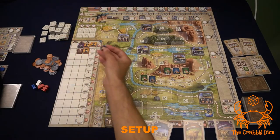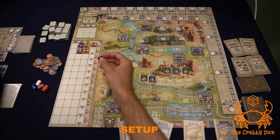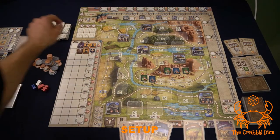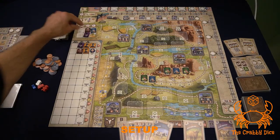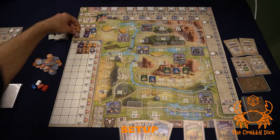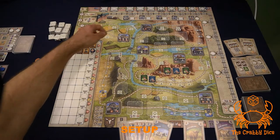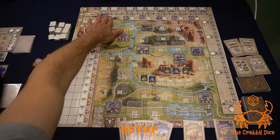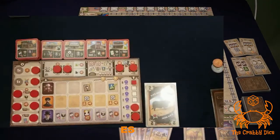Take out the round tracker — it's not really a round tracker, but it keeps track of game length. Next, set up the far side board: grab a couple of number ones, twos, and threes. Put every player's train on Kansas City, which is the initial spot. That's it for the game board.